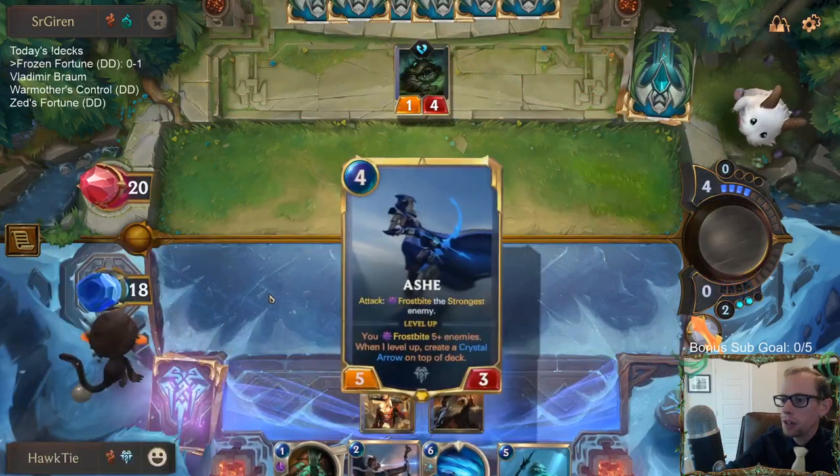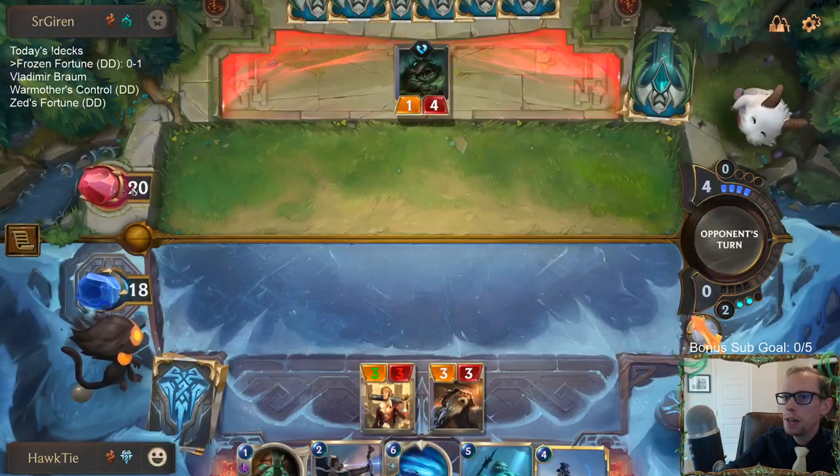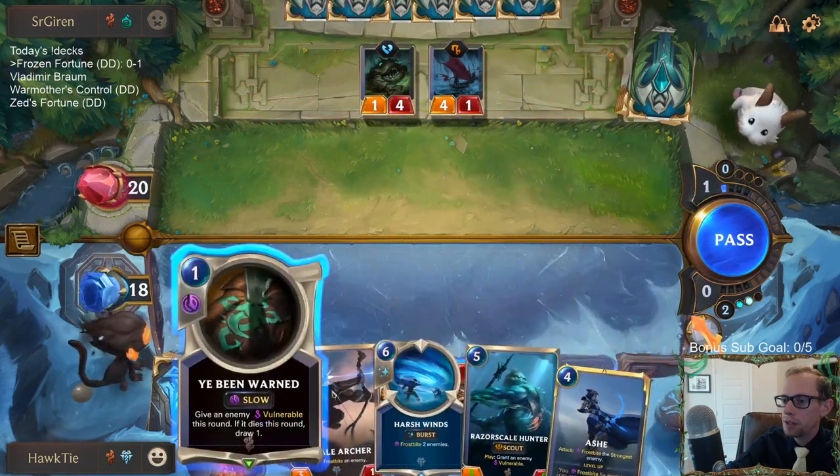Thankfully we get to draw Ashe. Ashe is really important to try to beat a deep deck — to try to just do a whole bunch of damage to them. Ashe is really important.